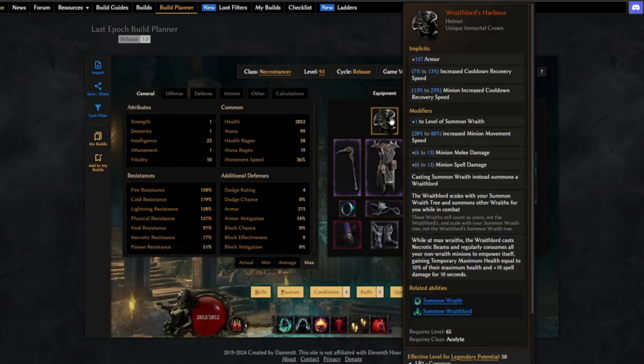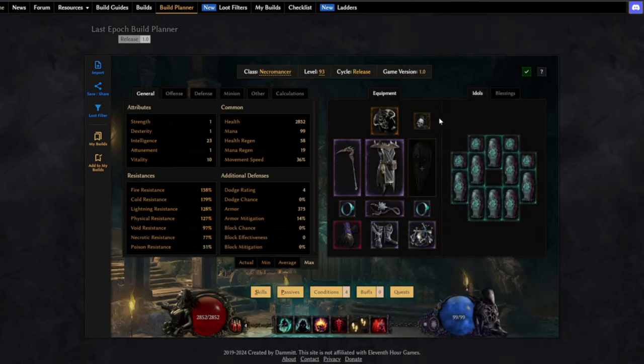The Wraith Lord scales with your Summon Wraith tree and summons other wraiths for you while in combat. While at max wraiths, the Wraith Lord fires necrotic beams regularly dealing damage and consumes your non-wraith minions to empower itself, gaining temporary maximum health equal to 10% of their maximum health and plus 10 spell damage for 10 seconds.